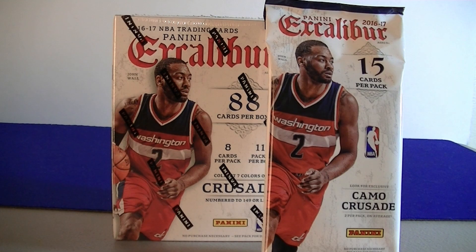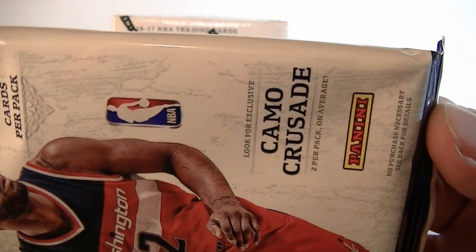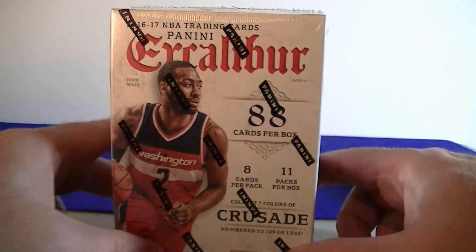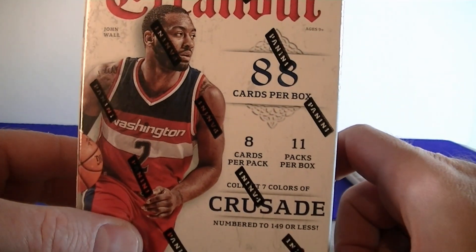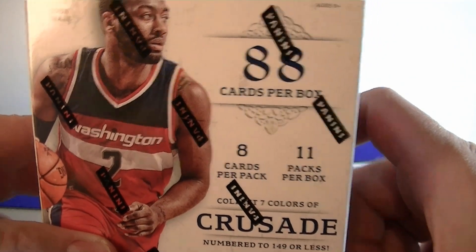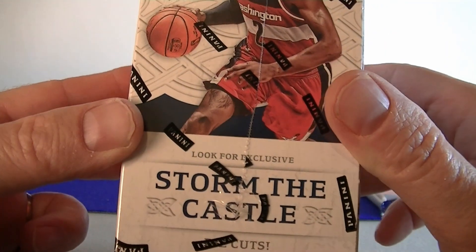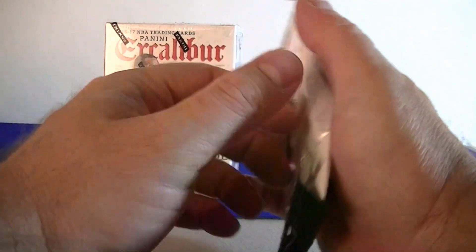Hello everybody, it's Mosey back again with another retail basketball break. I got the 2016-17 Panini Excalibur. I got a hanger pack which comes with 15 cards and has a really nice looking camo Crusades — Crusades are one of my favorite inserts. And then I got a blaster box which comes with 8 cards per pack, 11 packs, where you can also find Kaboom and Storm the Castle — pretty cool die cuts. Let's go ahead and start with the hanger pack.